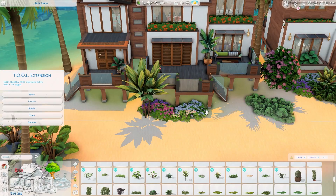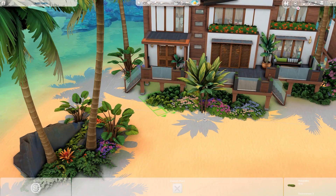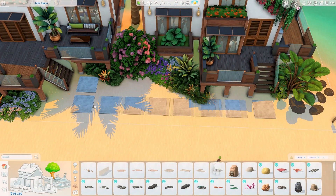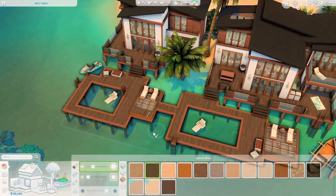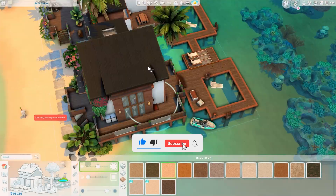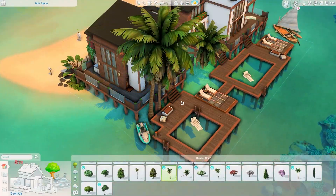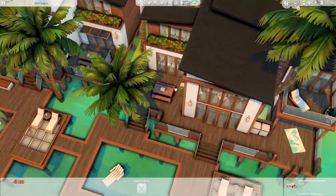If you'd like to download this build, it's already available on the gallery — my ID is Alpha Tiara, or you can find it under the hashtag Plummy Sims. You can also click the download link in the description, which goes to my Ko-fi blog post with two links: the gallery download link and a Treefast link from Sim File Share. I really hope you find this video inspiring and the build useful for your game. Please hit the thumbs up, subscribe if you haven't already, and ring the bell for notifications. Thank you so much and I'll see you very soon!